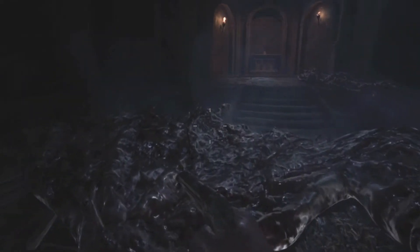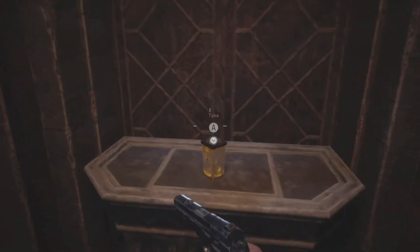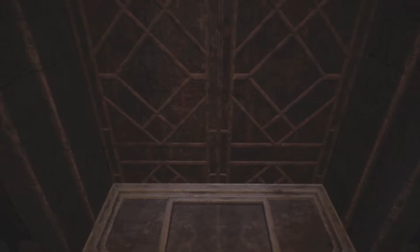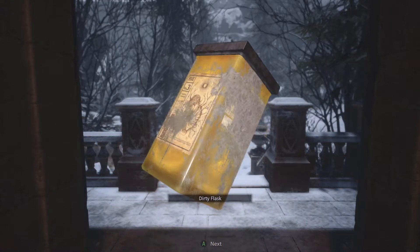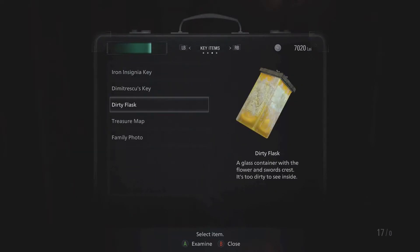Why is he running like that? Like Chucky running. There he goes. What is that? We're out. Looks like I'm getting out of this place. A dirty flask - wait. I want to see what the dirty flask says. 'Contains a glass container with flour and crust content. It's too dirty to see inside.'